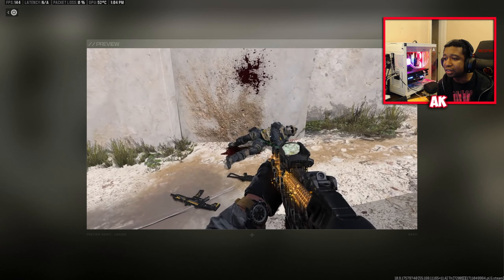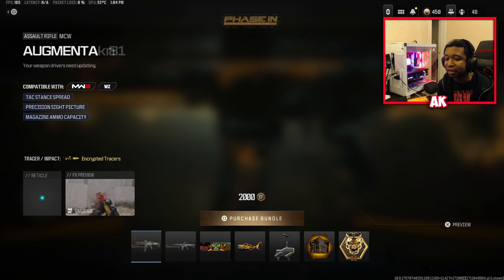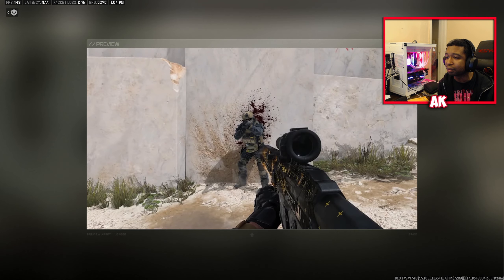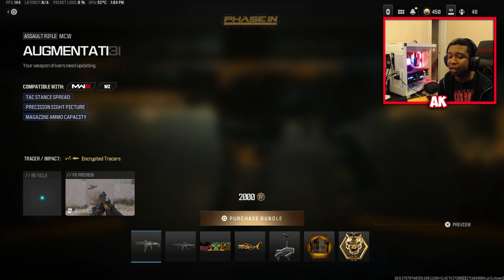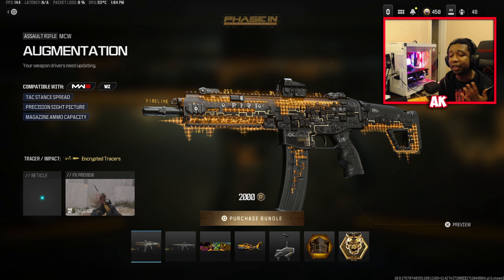It kind of has the digital effect on it — we'll probably have to see this in action when we get into a pub match. Let me see what the MCW looks like. Yeah, it's going to be a similar case. Let's go ahead and purchase this bundle. We're going to hop in a firing range, show what this thing can do, showcase the camos as well, and let's get right to it.